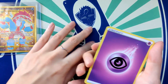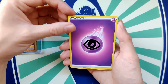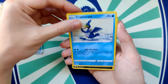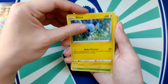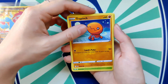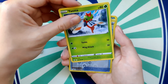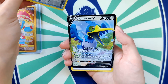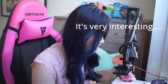We're almost finished with the packs already. Pack nine: Sableye, Tropius, Jynx — I feel like I've gotten quite a lot of duplicates — Yanma, Rusted Shield, and Cramorant V. It's very interesting.